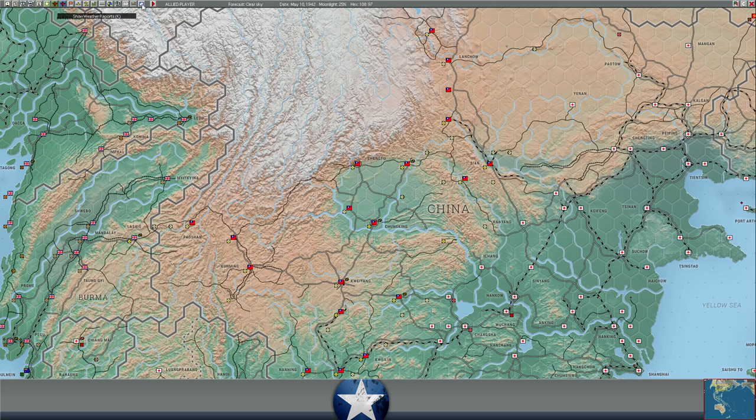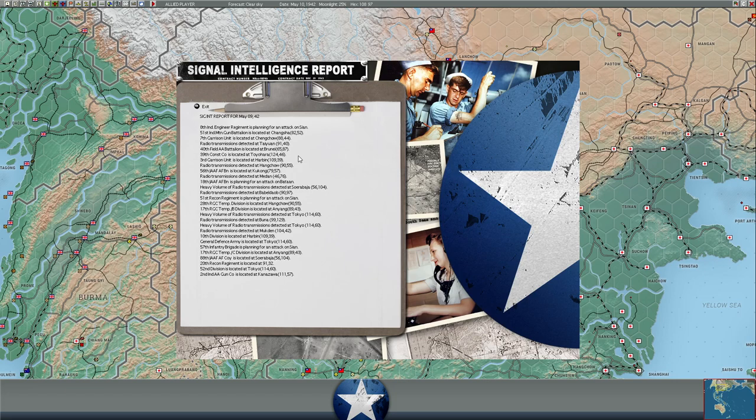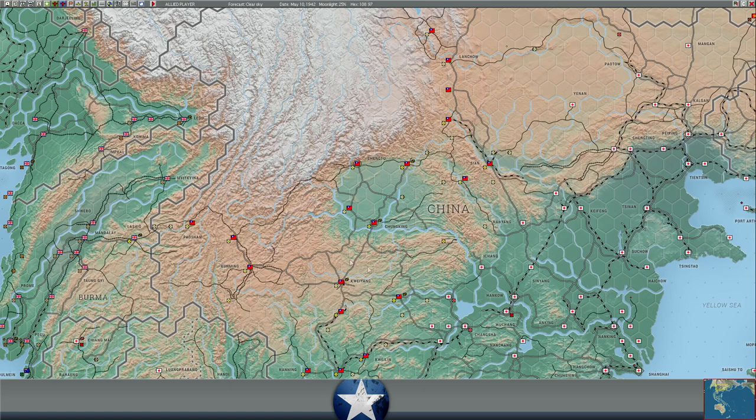Any intelligence worth noting? The 8th Independent Engineers are planning for an attack on Cyan — I think we saw that a few turns ago. The 51st Recon Regiment is also planning an attack on Cyan, and the 57th Infantry Brigade as well. That's three units planning for an attack on Cyan. So I suppose that might indicate he is likely pushing there — I've never seen three units with that much focus on one base.